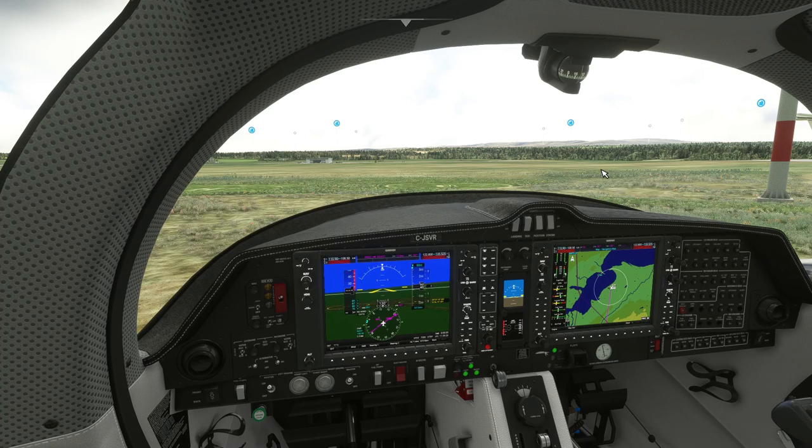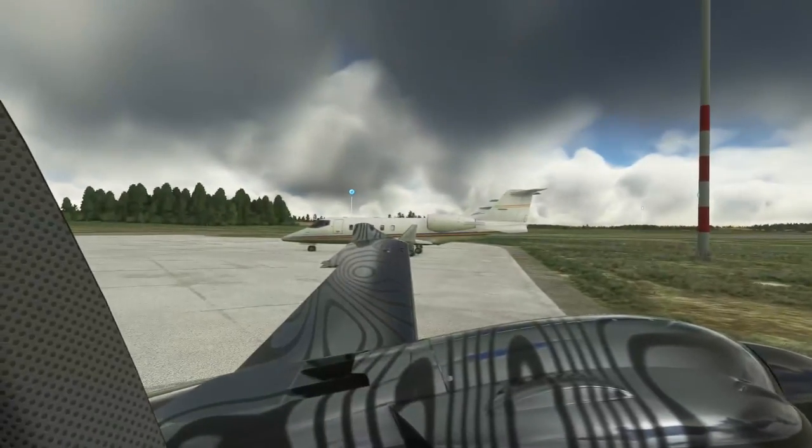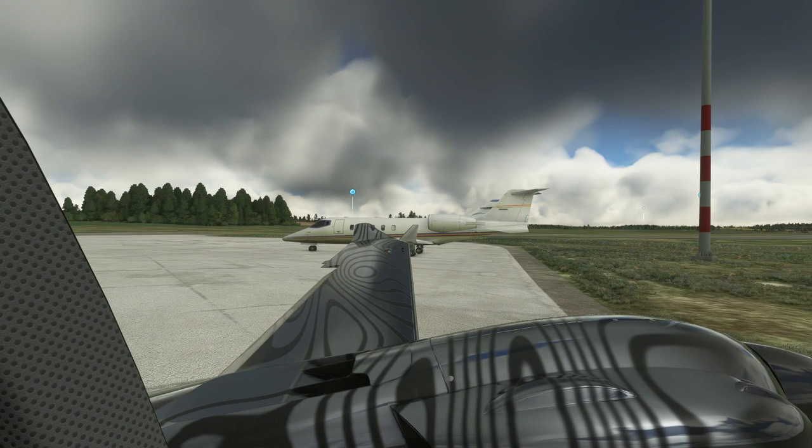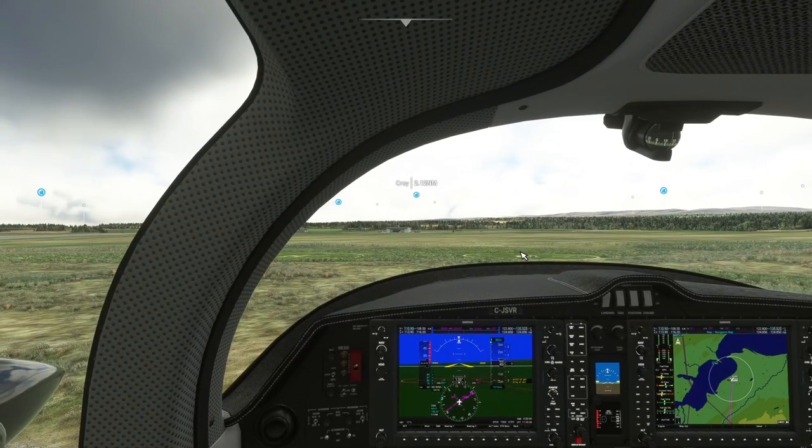Okay, looking good. Taxi light's on. Check our flaps — they appear to be going down. We're going to use runway 5, so we'll taxi Echo Alpha to runway 5. Let's see if he's still on here. Ah, he's gone.